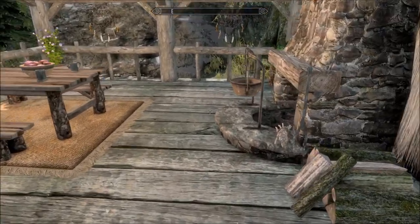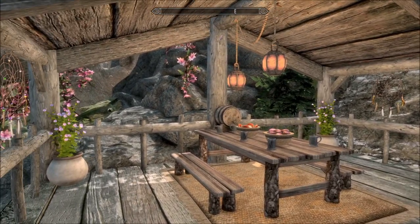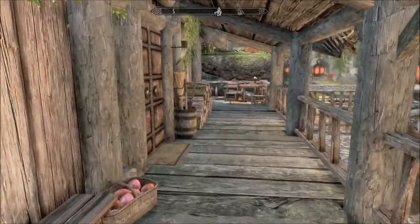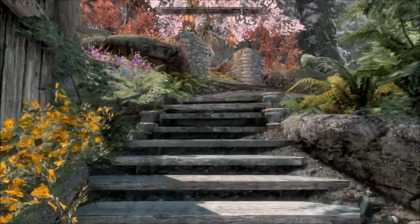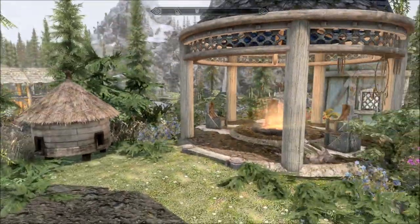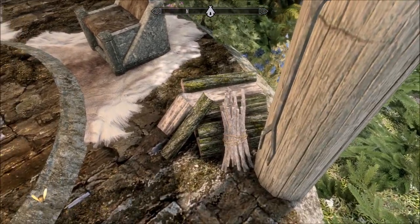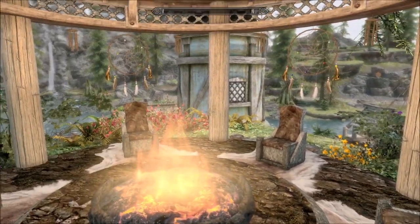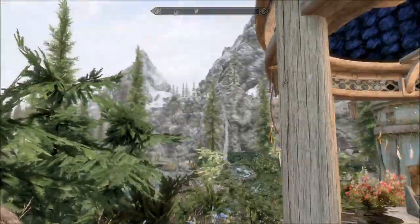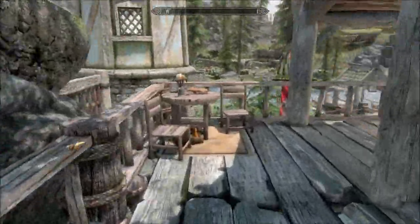Up here we've got a dining area with a fireplace. Cooking pot. Some dream catchers floating about — not quite sure why, but they add a nice bit of decoration. And then carrying on around the outside — that is so colourful and pretty. We have an outdoor gazebo, a beautiful fire pit. All of these light, by the way, inside and out. Wind chimes and an apiary — I don't know why I want to say 'aviary.'